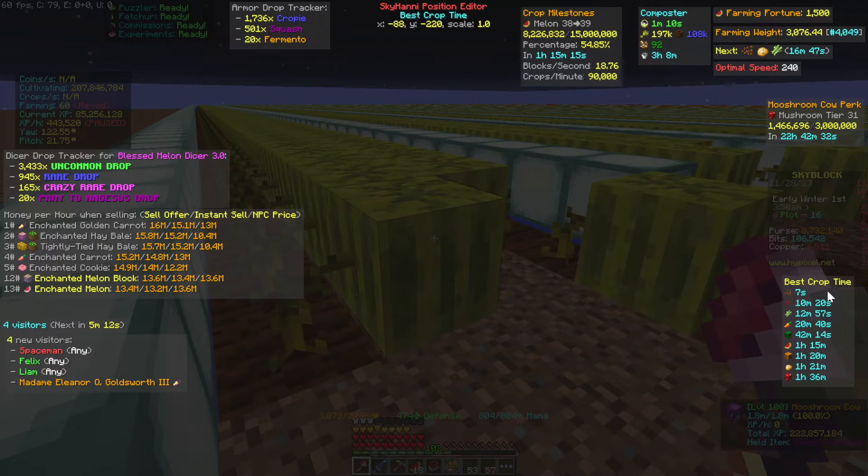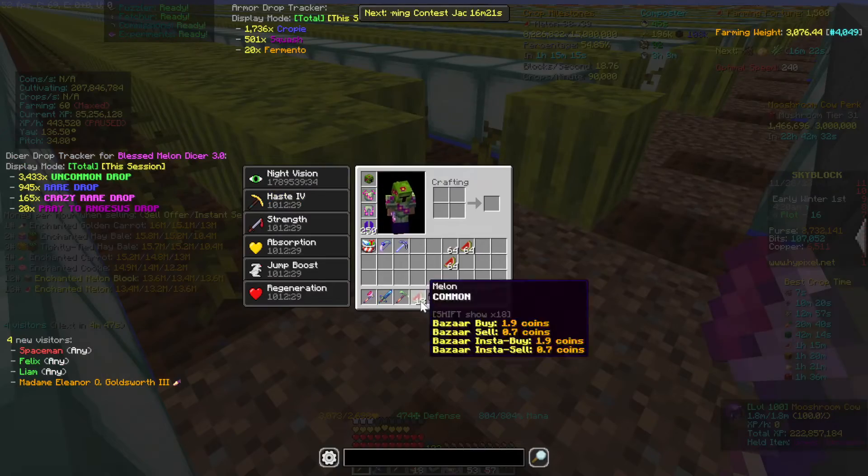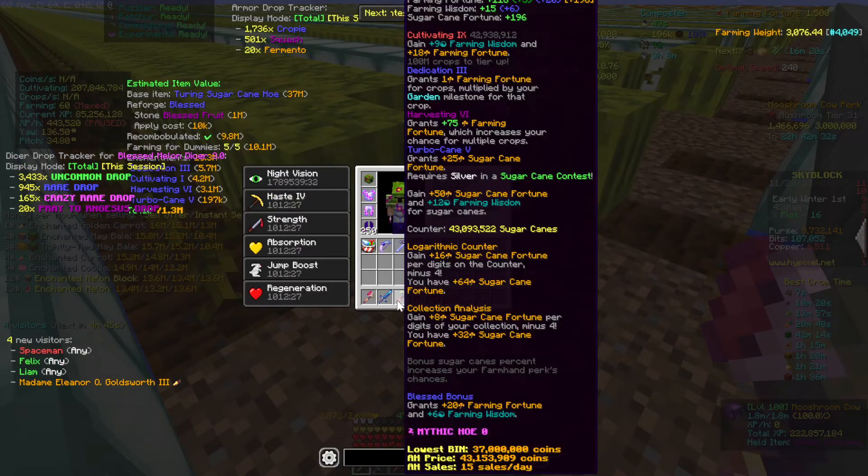The last one is the Best Crop Time display, which tells you how long on average it would take you to get to the next level if you were farming each of these crops. For melons we're about an hour and 15 minutes away. There's also a broader version that gives you this information for all crops plus a couple of other details.